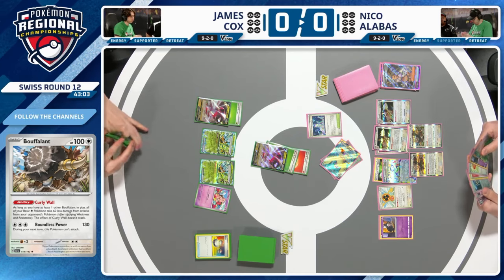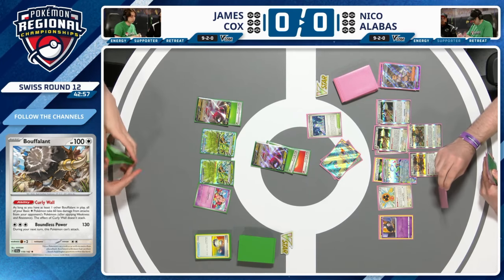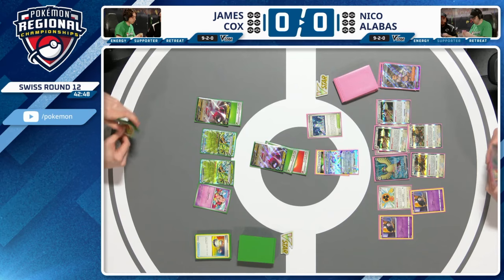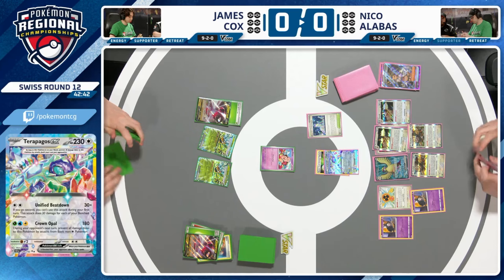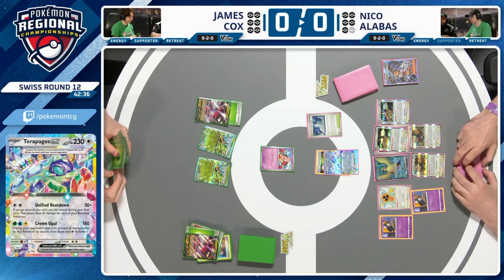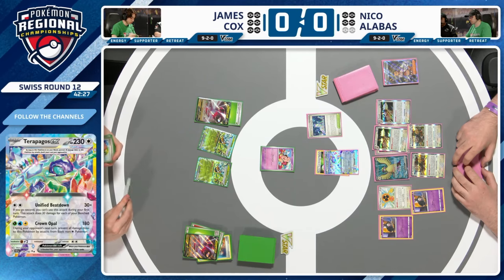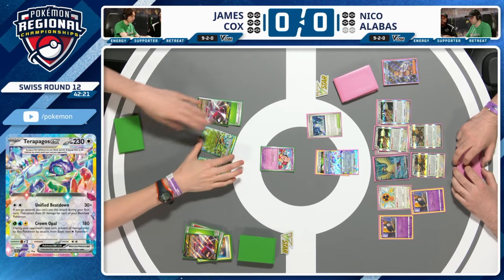That Curly Wall would also give Blood Moon Ursaluna 320 effective HP — quite silly. Nico opts to put down the Dusk Call but hasn't found the pieces to evolve into Dustnoir yet. That's a vulnerability: Dusk Call has 60 HP, so if James can get Regidrago V Star online and Dragapult EX in the discard pile, Apex Dragon can copy Phantom Dive and place six damage counters to KO one of those Dusk Calls. Phantom Dive places damage counters, not damage, so it gets around Curly Wall.